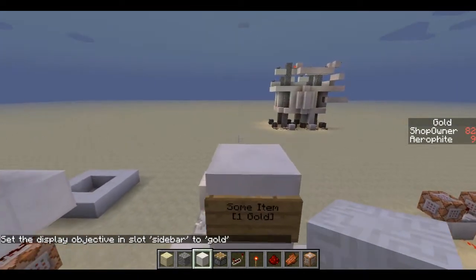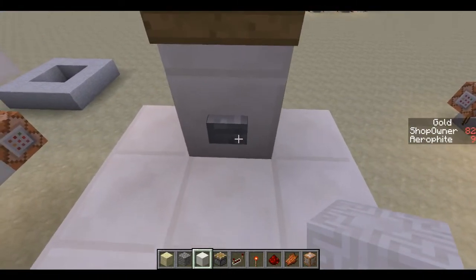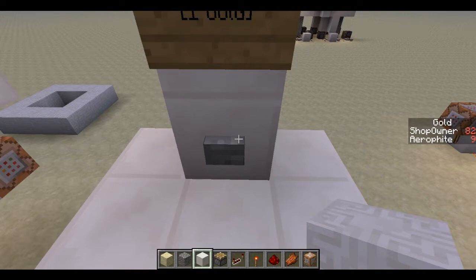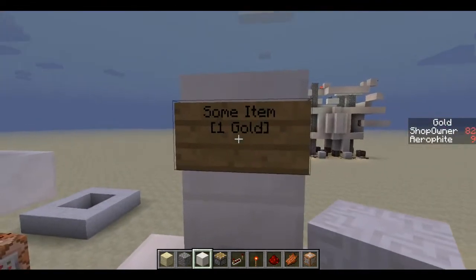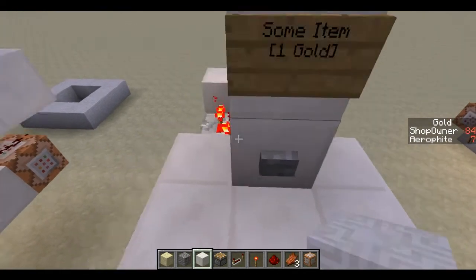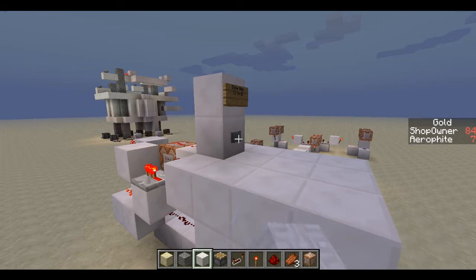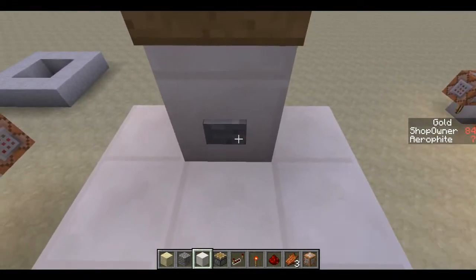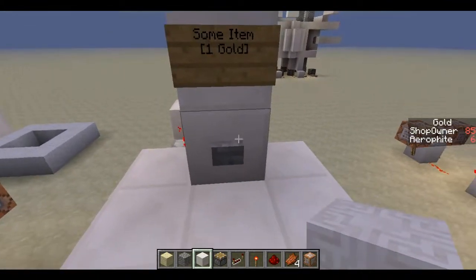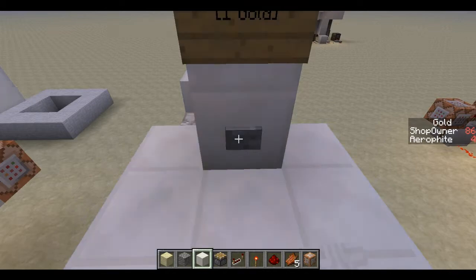So there's the shop owner on the sidebar. Obviously you can see I've been testing it. But basically, when I hit this button I'm going to get some item, which is zombie flesh or rotten flesh, and the shop owner's going to get one gold and I'm going to lose one gold. And there you go. And if I'm not over there and I click it, nothing is going to happen. As long as you're within a two-block radius, it works. It doesn't have to be one gold — you can do however much gold you want. The only real problem with this is that if somebody spams it, they're not going to get all the items, but they will lose money.